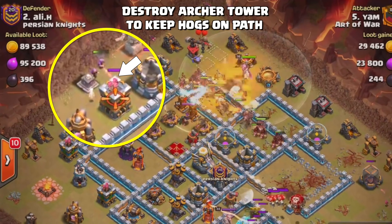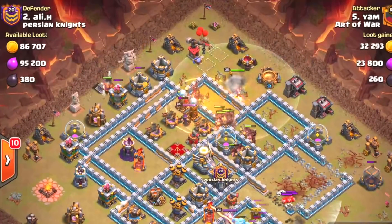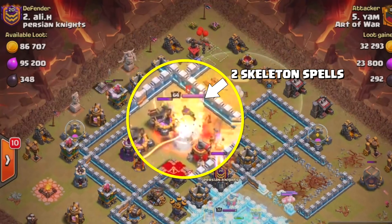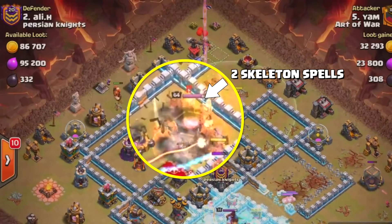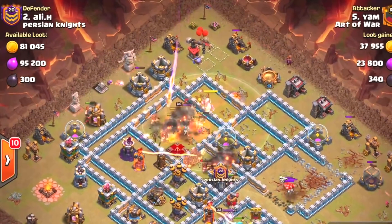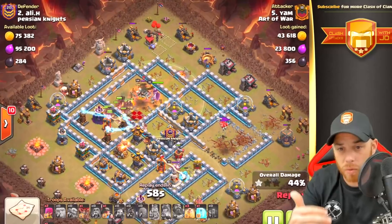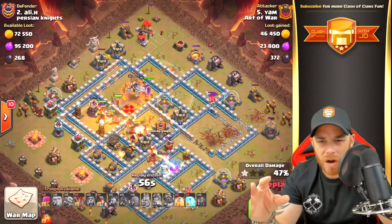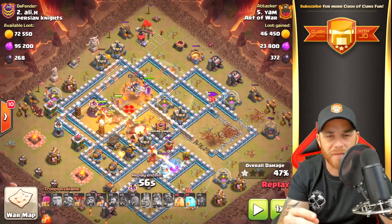As the hogs move through, a giant and a wizard are dropped on an archer tower to keep the hogs on path inside the base. As they move into the next compartment, the two skeleton spells are dropped on the queen's location along with the Grand Warden's ability as they move through a giant bomb. They continue to progress into the Eagle Artillery, taking it down, and then the final six hogs are dropped on an archer tower in the west.